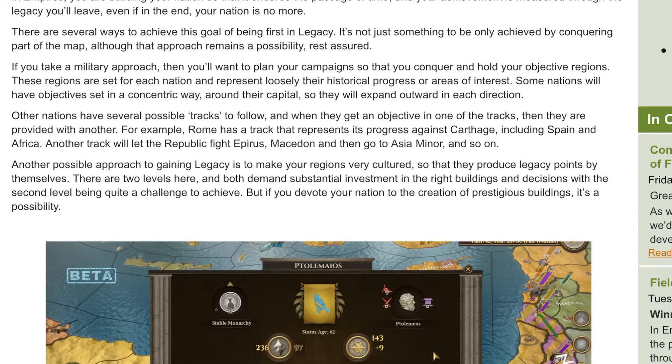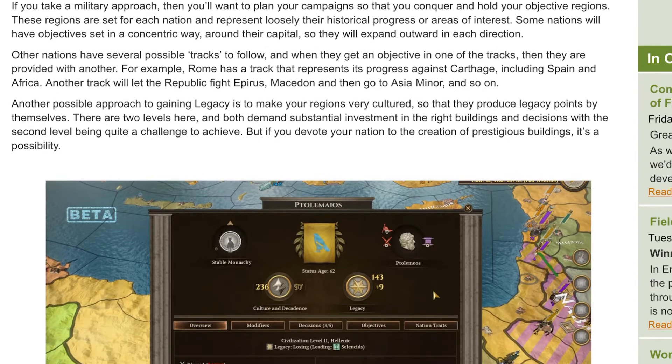If you take a military approach, you want to plan your campaign so that you conquer and hold your objective regions. These regions are set for each nation and represent loosely the historical progress or areas of interest. Some nations will have objectives concentrated around their capital and expand outward. Other nations have several possible tracks — for example, Rome has a track representing its progress against Carthage, including Spain and Africa, and another track letting the Republic fight Epirus, Macedon, then go to Asia Minor.